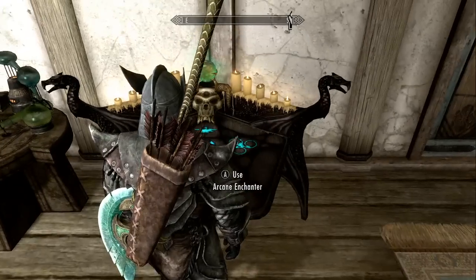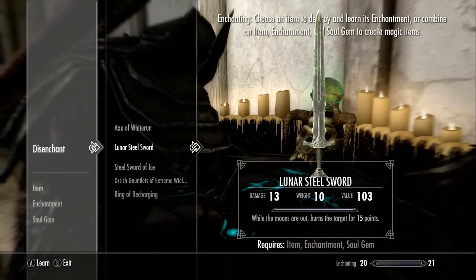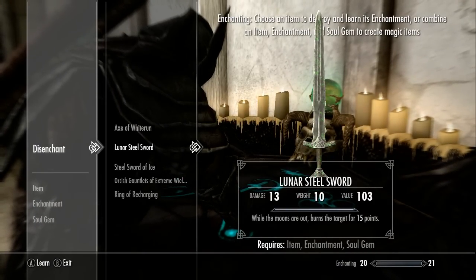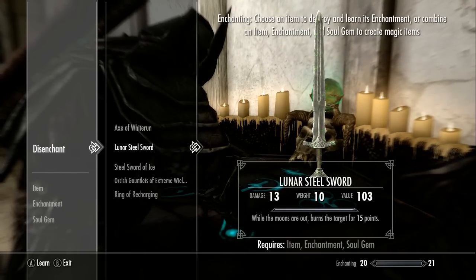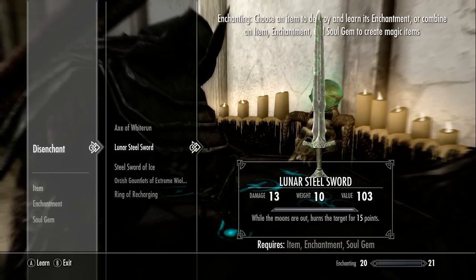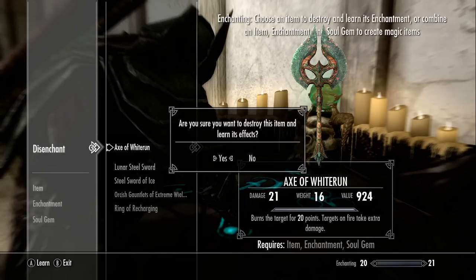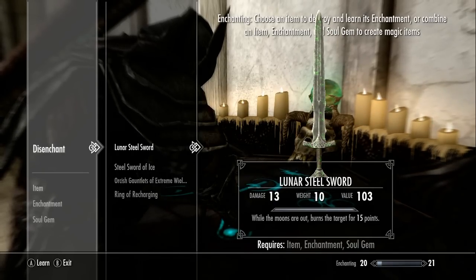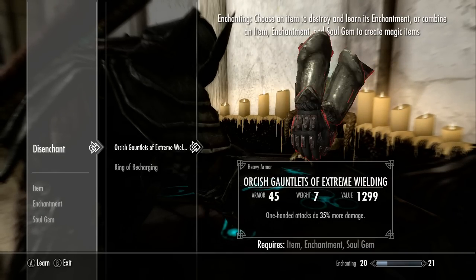I'm just going to disenchant some weapons so I've got burn damage and a lunar sword — steel swords from the Lunar Forge. Not many people might know about it, but it's a decent enchantment, though it only works at night. Disenchanting these does get your enchantment up a tiny bit, as you can see at the bottom.